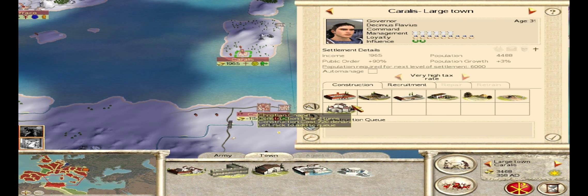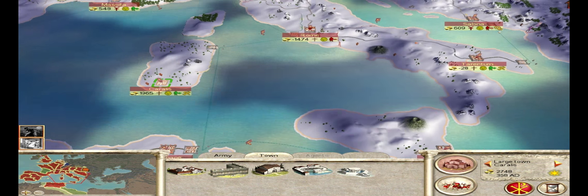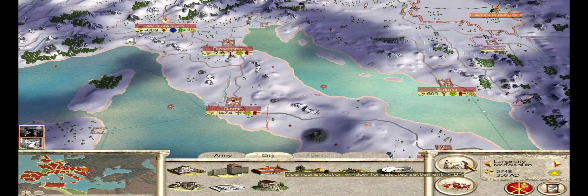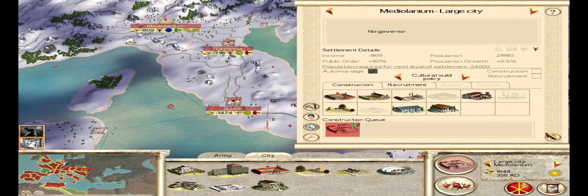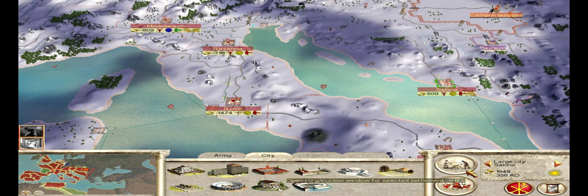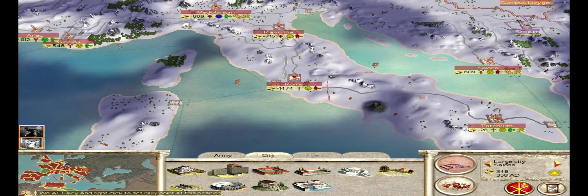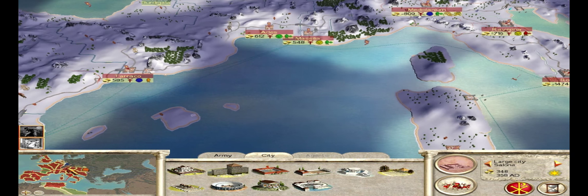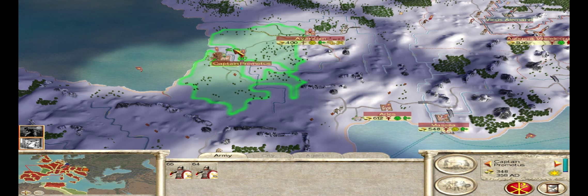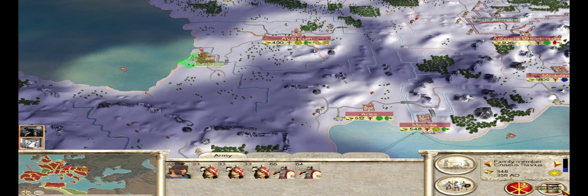We're going to build another Christian shrine there, which will help improve that city further. Let's see if we can build anything in Mediolanium — we can build a port, and we want that port. Everywhere we can get a port, we want it because the port is going to bring us precious trade income that we need very badly. You can see that I'm building nothing but financial buildings and buildings that increase public order. I'm not going to waste any money or time on military buildings right now.